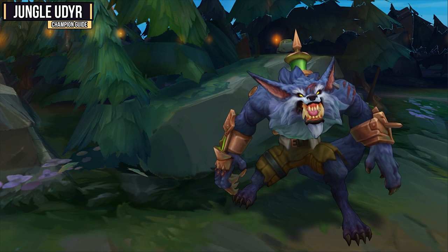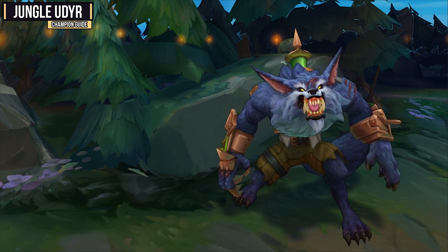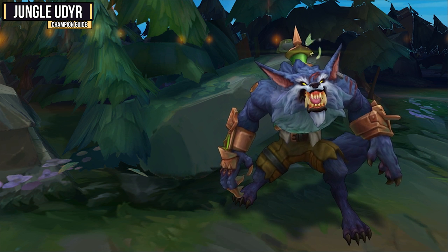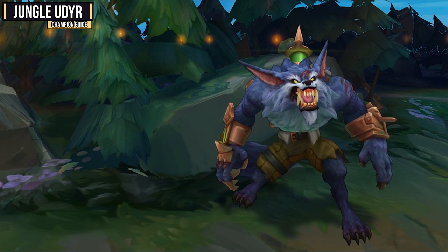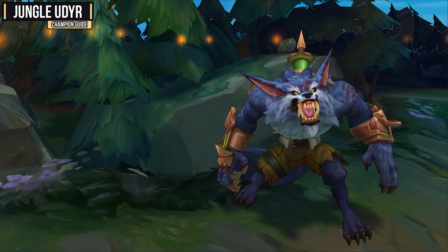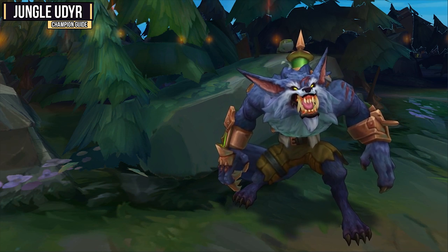Last up I have Warwick, who's another champion that actually has a chance of 1v1ing you. A lot of this is to do with his absurd healing when he is on low health. Against him, try to avoid him as much as possible 1v1, and try to counter gank him. He's got some pretty strong ganks, but as long as you're in position, you have some very good counter ganking. Deal with him in this way, and if he does get onto your carries with his ultimate, make sure you stun him off.